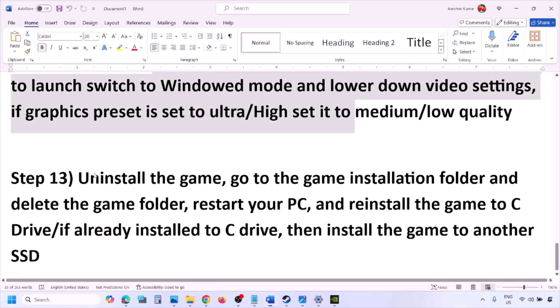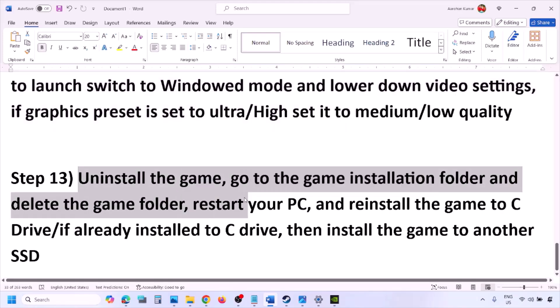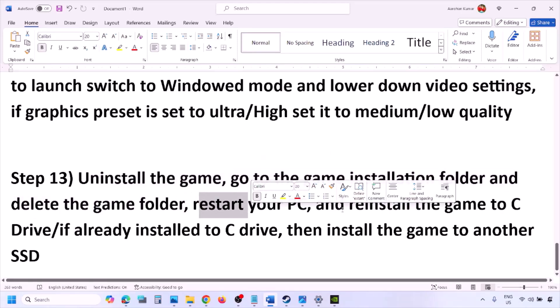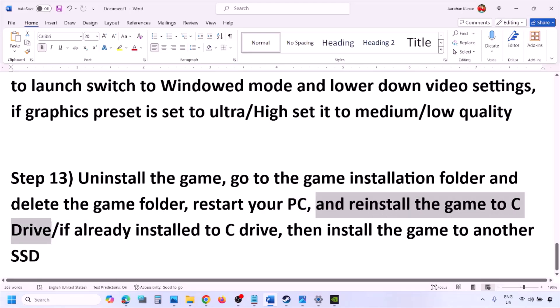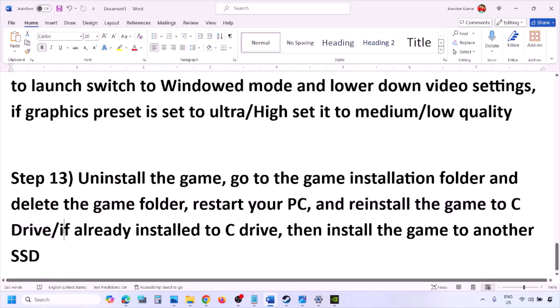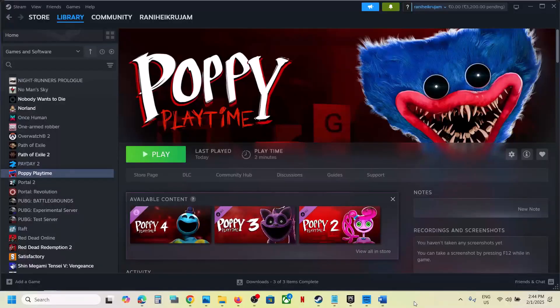The last step is to uninstall and reinstall the game. Right-click the game in Steam and select Uninstall. After uninstalling, go to the game installation folder and delete the game folder, then restart your computer. Try installing the game to the C drive — if it was on a D drive or external drive, move it to C. If already on C, try installing it to another SSD. One of these steps should help you run the game successfully.